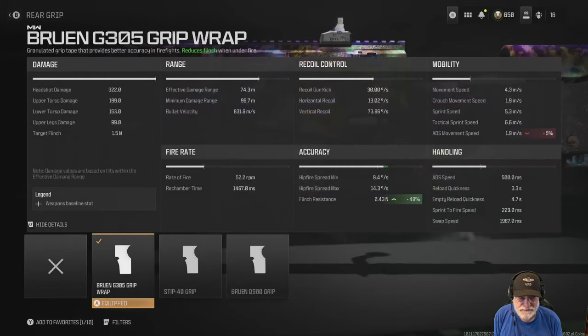Next we'll go to the grip, and we're playing free-for-all. So the 49 percent decrease in flinch resistance is going to be worthwhile. ADS movement speed — we're going to quick scope, so it is what it is. We don't need to move that much.